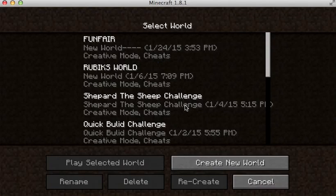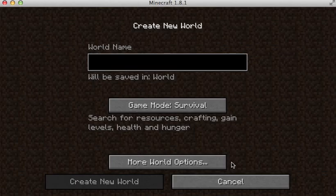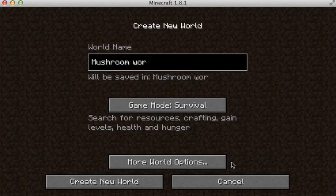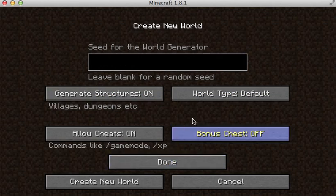You want to start by going on to single player and clicking create new world. You want to call that world — it's your choice but I like to call it mushroom world. Then if you want to be on survival, I'm going to go on creative, you can choose which one you want. Then you have to keep the world default, not flat.